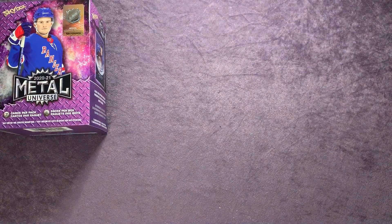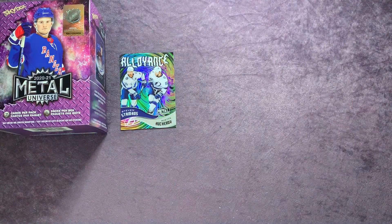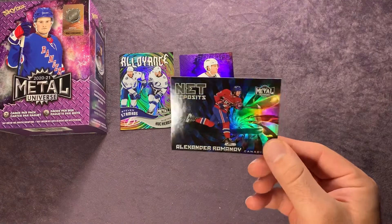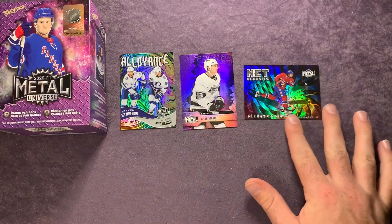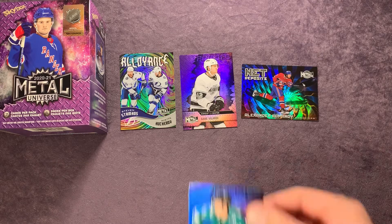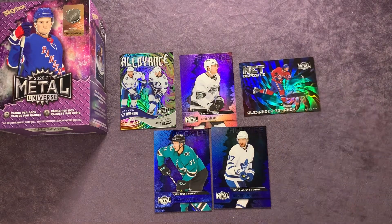That does it for this break. We got some pretty sweet cards — that last pack's Alliance card looks pretty awesome. We did get that numbered card — Gabe Velardi right there. I love the look of these different inserts. The Net Deposits of Alexander Romanov, and we got some guys the Kraken picked up in that draft — Grubauer, True. We did get our rookies on the blue — a couple of them.